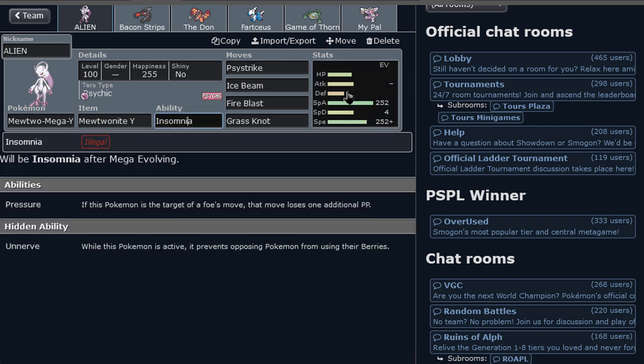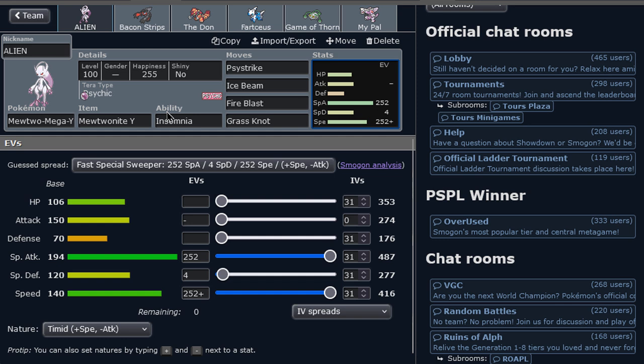We have Insomnia, which is not that good, but it's not like Mewtwo in general shines for its ability — it shines for its just ridiculous stats. And that's still a 150 Special Attack, by the way. That's ridiculous. This Pokémon is insane.